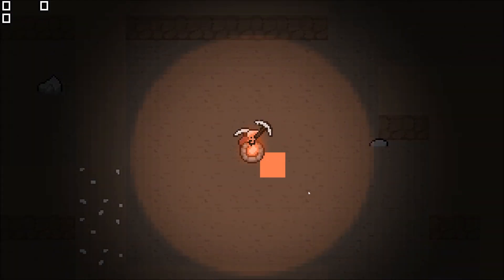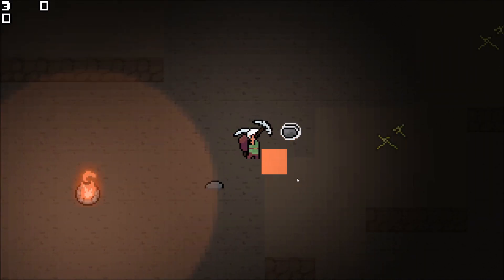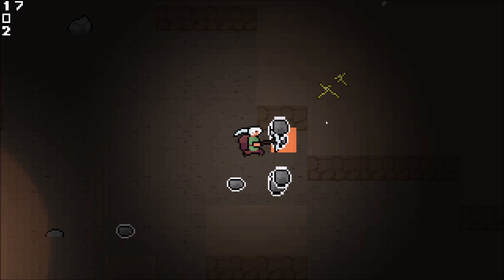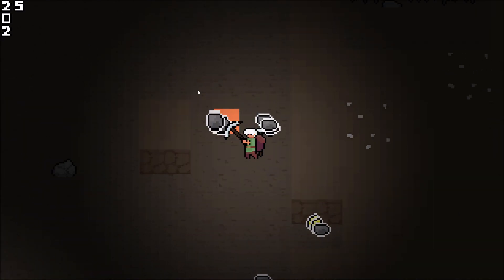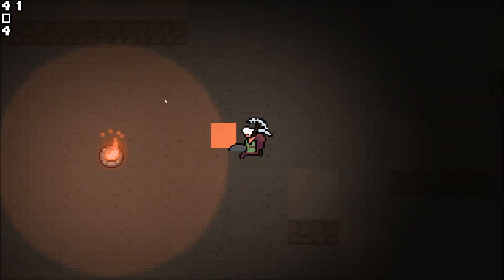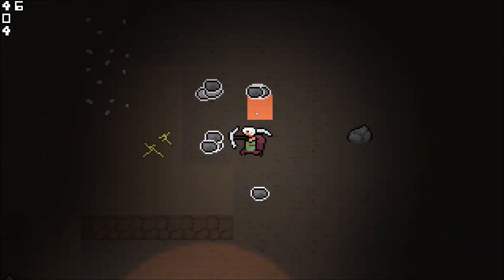So here we are inside the game. As you can see, I am a little floating pickaxe, and the orange block represents where the hitbox of the weapon is. Here you can see me mining a bit, testing out if it works and if it's angled towards the mouse as it should be.